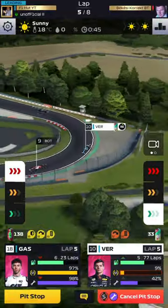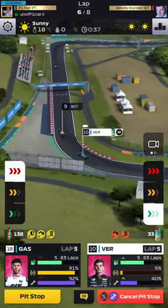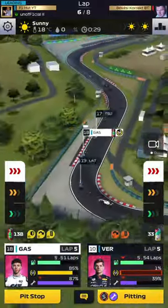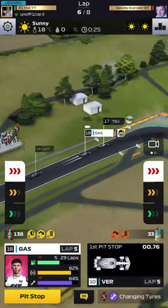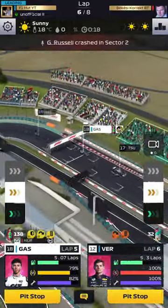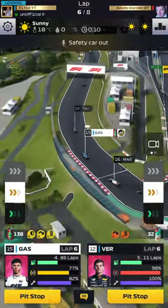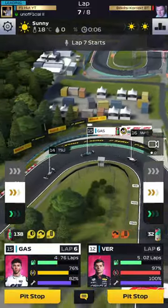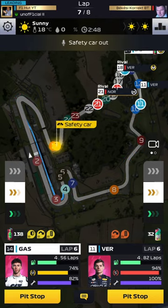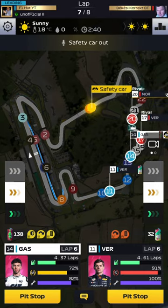Now I'm pitting Max for a new set of softs, which should be good at the end of the race. As I said, a pre-race preview would really help here. A safety car comes out right as we're pitting Max — that's not going to help us. Luckily, Gasly managed to overtake the rival; if he'd been three or four seconds behind he would have lost huge ground. We did eventually get a safety car, though I know it's not ideal and the race is going to end with just one lap of racing.